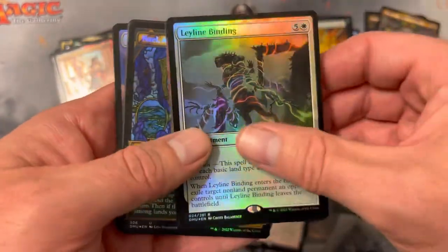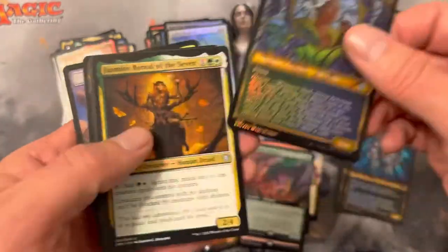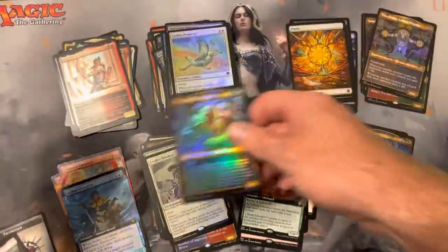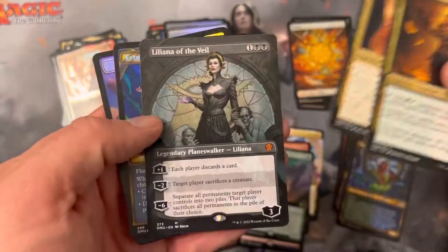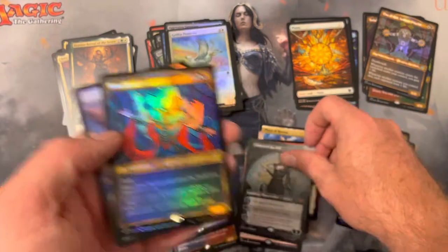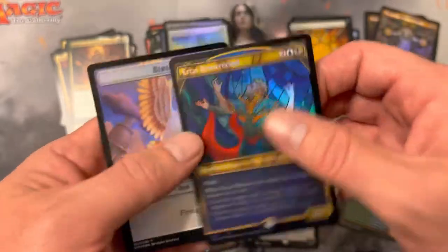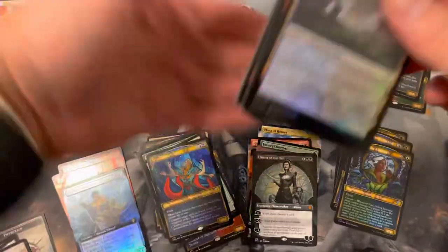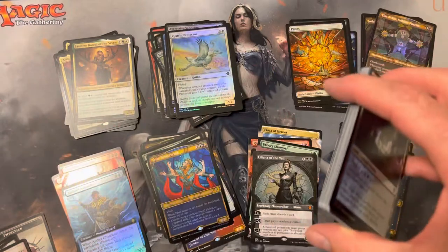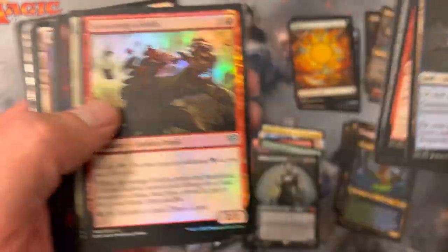Leyline Binding — very nice foil Leyline Binding. Some commander cards. Oh — full art Lily! Let's go, very nice. And a showcase foil Irte — I like him too. Hitting him with a spell or removal, the flexibility on a body with flash, that's not a bad little tempo spell. I love that there's so much mid-range.